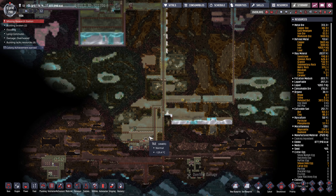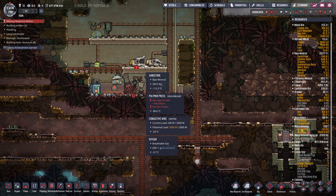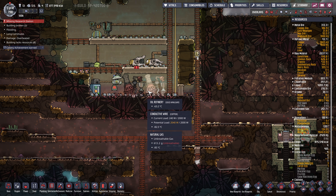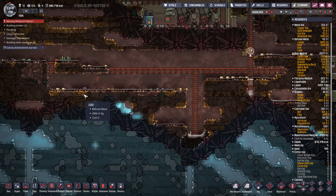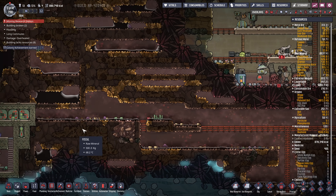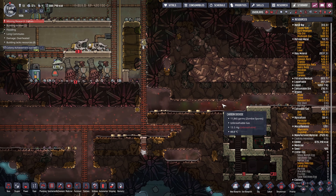Last episode, we got into some oil refining, and we're going to be doing more of that because I need lots of plastic to build tubes all over the place. We'll be scaling up dupes, getting into more oil, and maybe building a slickster farm. Lots to do.